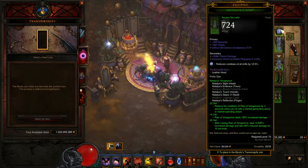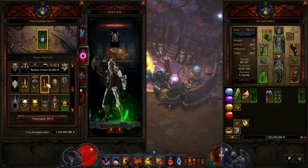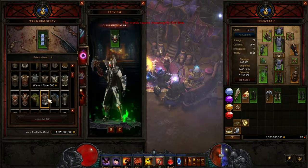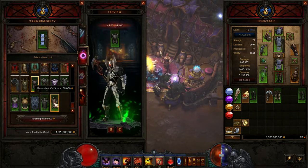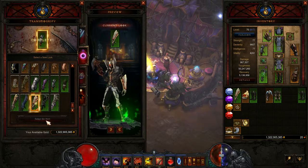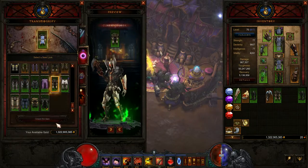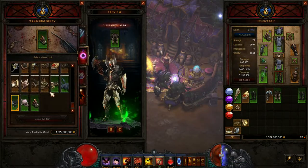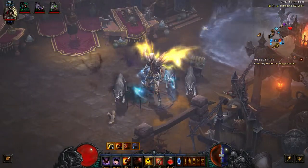Next up you have Transmogrify. This is where you can actually change the look of your character to make it more customizable — it's irrelevant what gear you've actually got equipped, you can make it look however you want. So I can actually make Natalya's look like Marauder's. Now my character looks like it's got Marauder's gear on, but actually it's got Natalya's gear on.